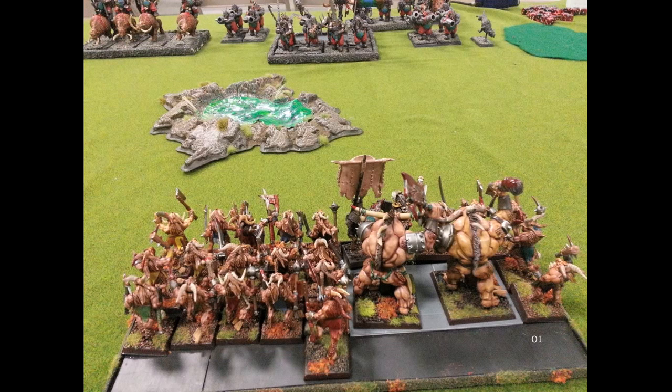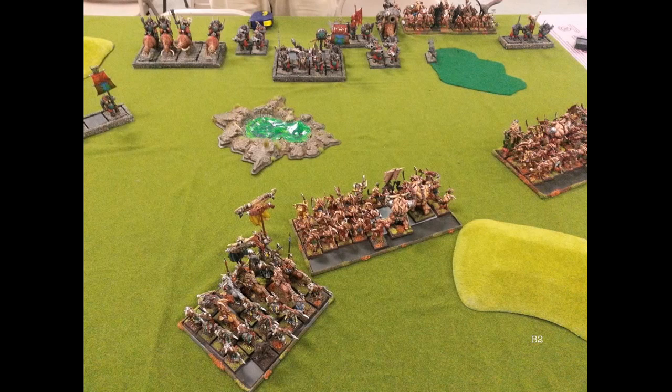His Leadbelchers open up on this Gor unit and I lose some — I don't really care. This is my general's bunker; they've got the Standard of Discipline so they're throwing around leadership 10. I don't want the Mournfang to be able to charge it, but I wouldn't mind getting my general alone into the Mournfang. I'd consider him going it alone against the Ironguts too. If the Bestigors can't get over and help with the Mournfang, I might move the general out to tie them up.